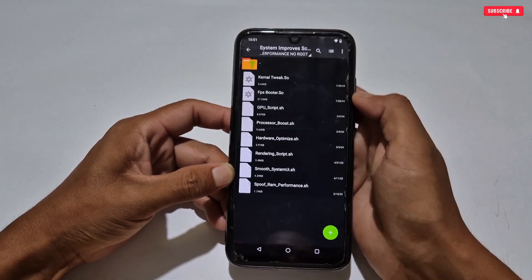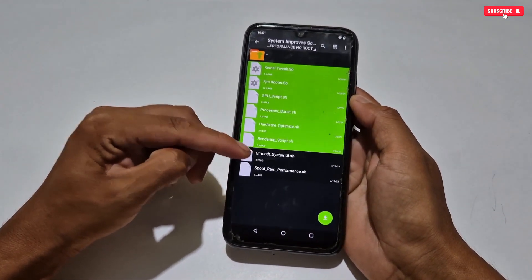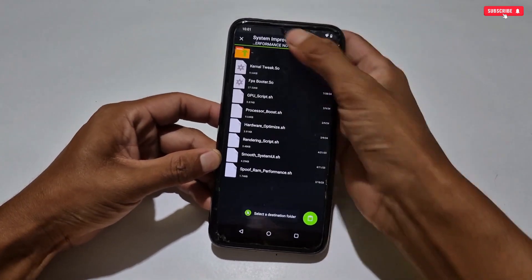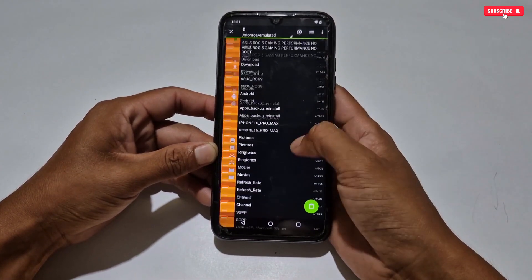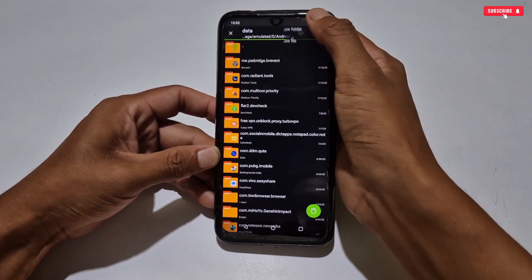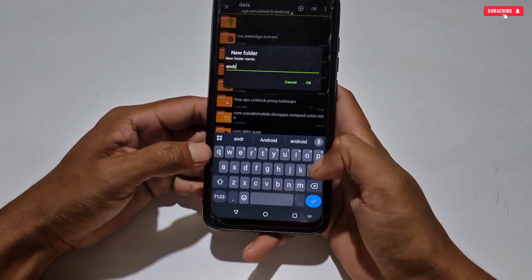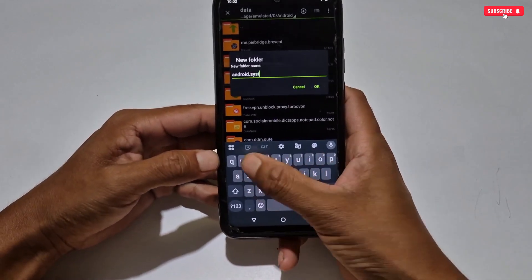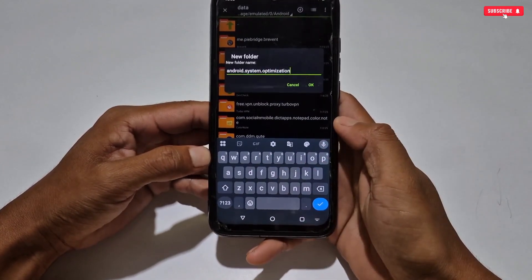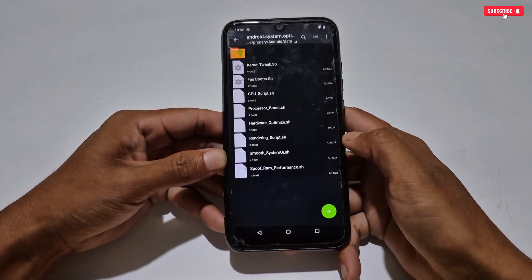Now let's try to apply the System Improves tweaks if you want some extra performance — this is optional and not necessary for all. To apply the files, go back to the extracted folder, then select and copy all the tweaks or only the required files. Go back to internal storage, then navigate to Android → Data, and create a new folder named 'android.system.optimization'. Paste the files into this newly created folder.